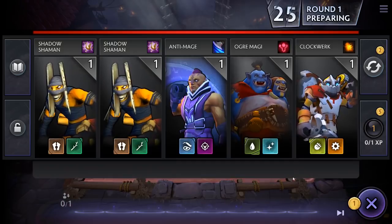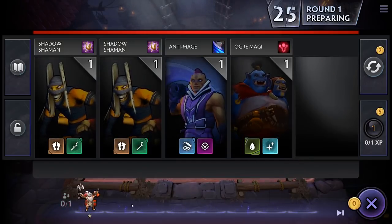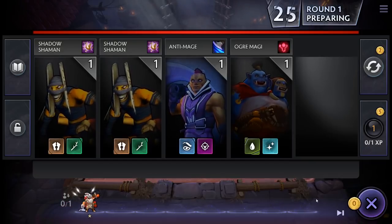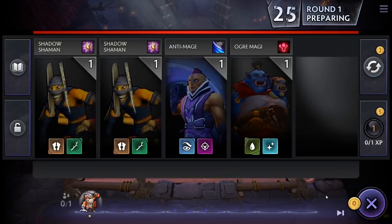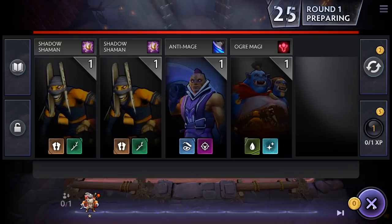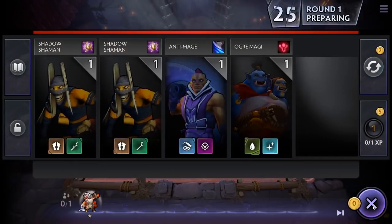To buy a unit, you simply click on it, and it'll disappear from the shop and appear down here on your bench. Since we have no more gold, let's close the shop either by pressing the spacebar or by clicking the X button in the bottom right next to our gold. This button then turns back into a shop icon, and we can reopen the shop in the exact same way to go back.